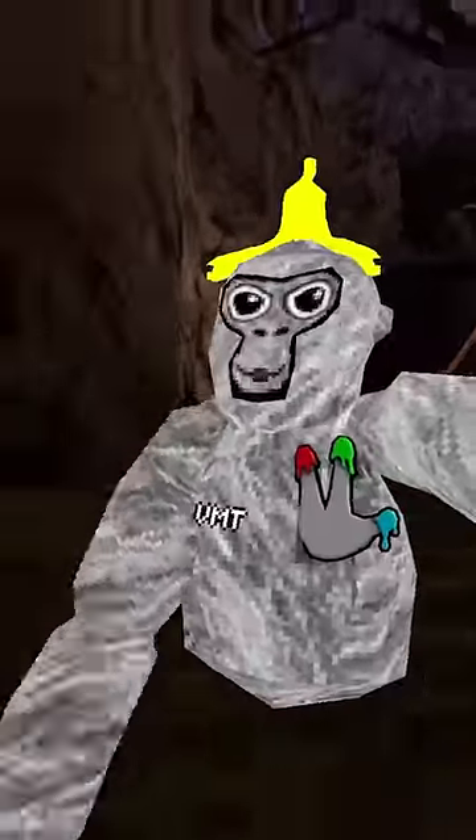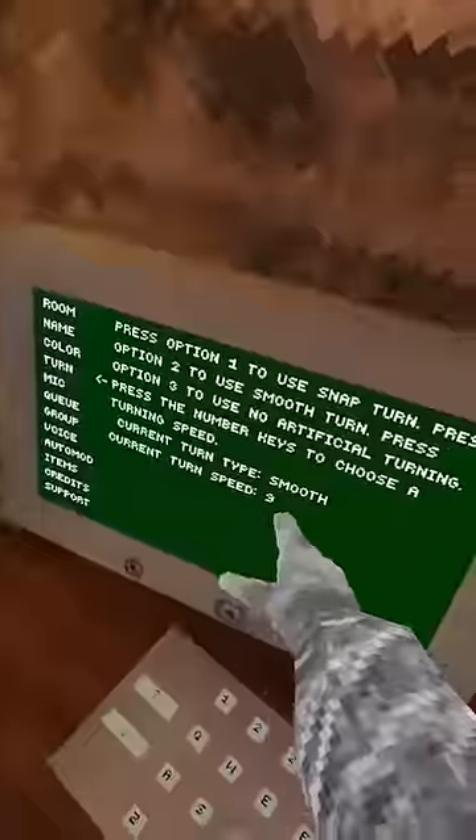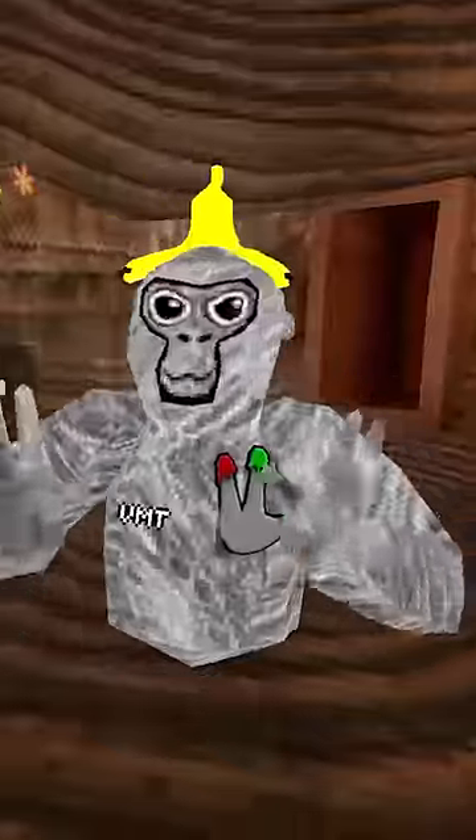So typically everybody wants to play on 60 hertz so they can run up the walls faster. But what if I told you higher hertz is better? If you turn your hertz all the way up as high as you can and come over to the computer, turn your turn to smooth and the speed to 9, you'll be able to spin really fast.